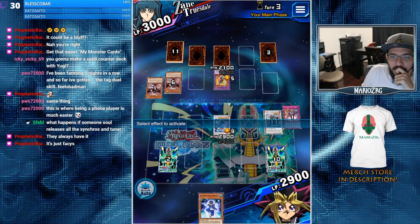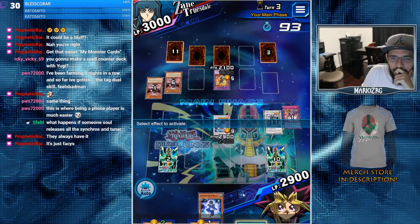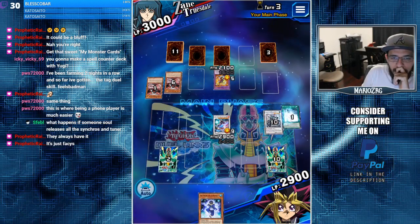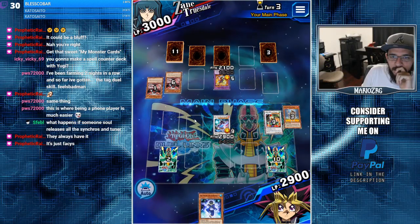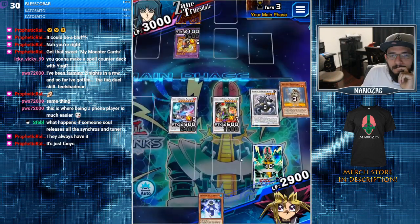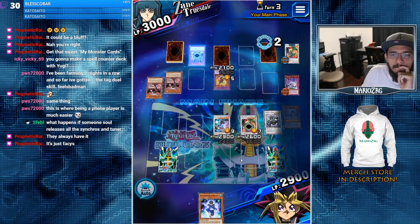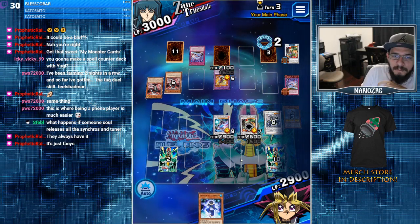We gotta hit that non-targeted removal — we must hit it. Actually, I summon this and then we win. I probably should have summoned Skull first, but this is okay because now we have the beefiest of level eights.